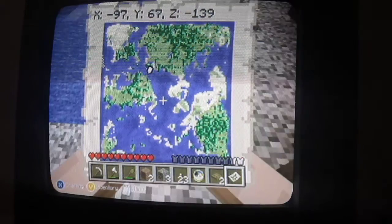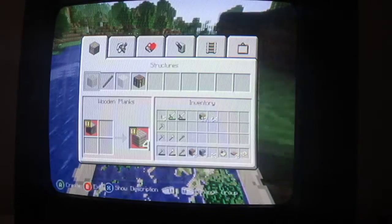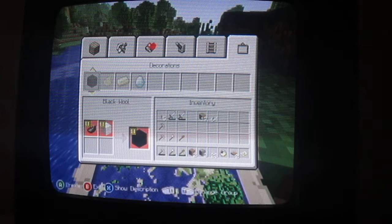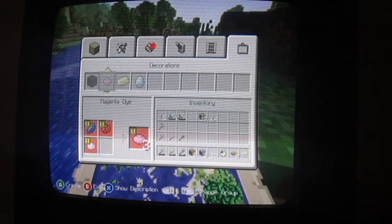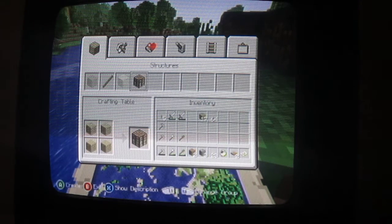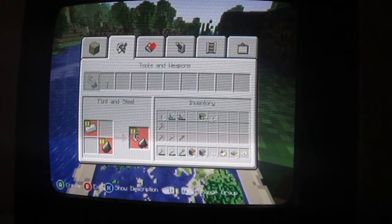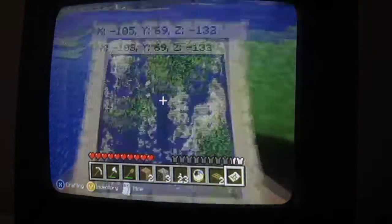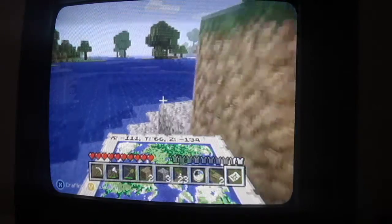Okay, it is an update for the game. Do we now have new things to make? Can you actually make cactus green now? No, you cannot. And I still haven't found clay. I don't know what else they added other than this, because normally there aren't those little numbers at the top of the map.